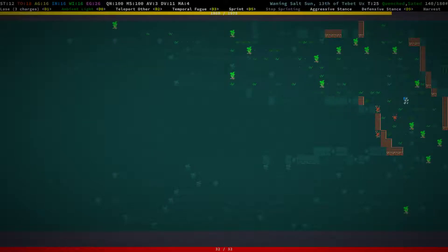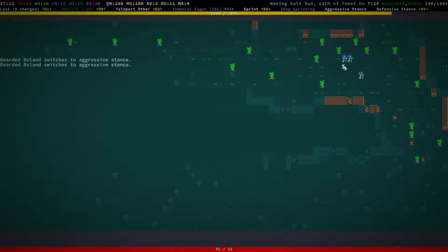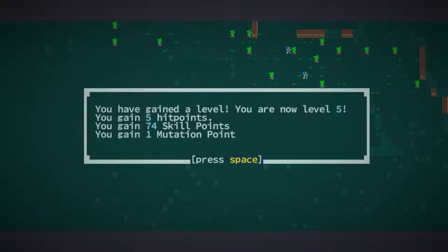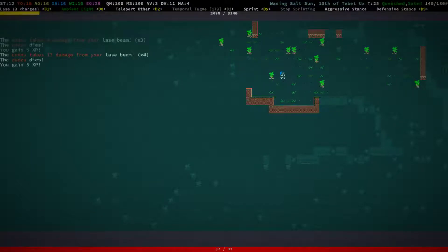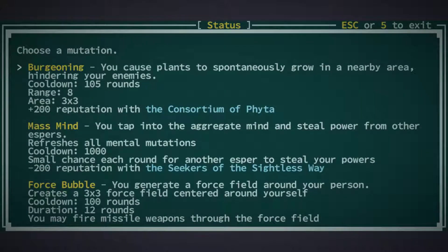Need to wait here for a bit to recharge my lasers. Let's get our guys in — they did the teleport, of course they will. And we are level five now! They went after it, so that's good. Level five — let's buy the new mutation and see what we can get.